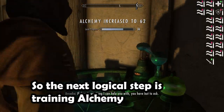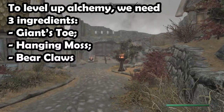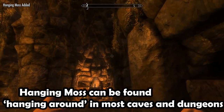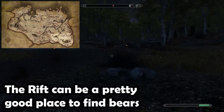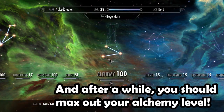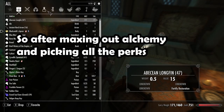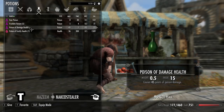So the next logical step is training alchemy. To level up alchemy we need three ingredients: giant stoe, hanging moss, and bear claws. Giant stoes can be found on giants, hanging moss in most caves and dungeons, and bear claws on bears — the Rift is a pretty good place to find bears. Combine the ingredients into a potion and repeat a thousand times. After maxing out alchemy and picking all the perks, to make a potion of damage health you need nightshade and deathbell. Let's test it in the field.